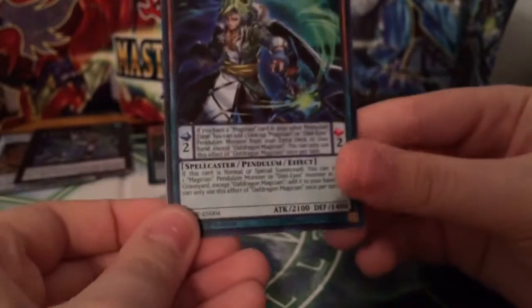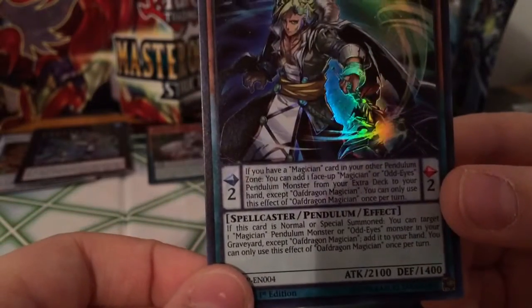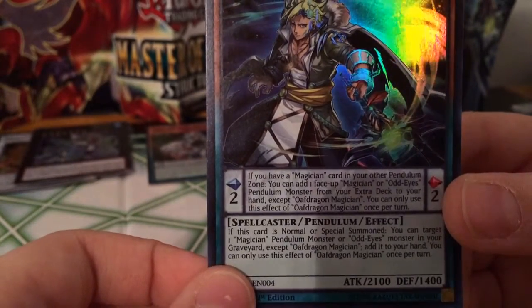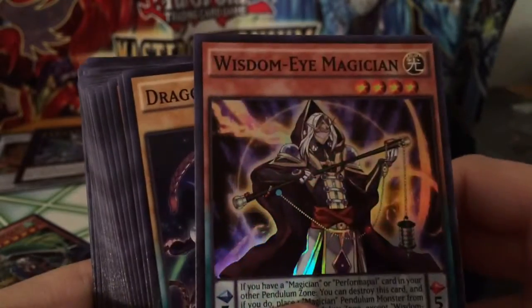Oath Dragon Magician's pendulum effect is really good — if you have a magician card in your other pendulum zone, you can add one face-up magician or Odd Eyes pendulum monster from your extra deck to your hand, except for Oath Dragon Magician. You can only use this once per turn. This is really good, and I'm going to show you what you can do with it using one of the other cards.